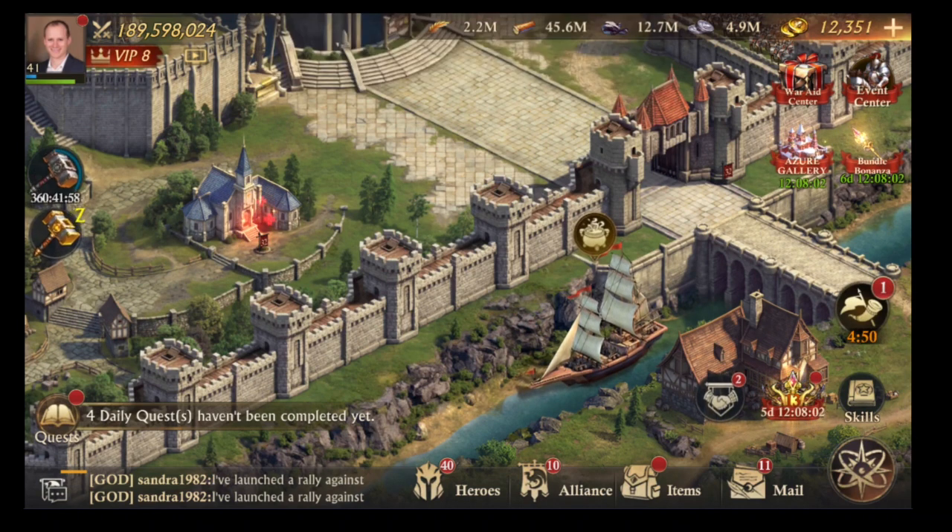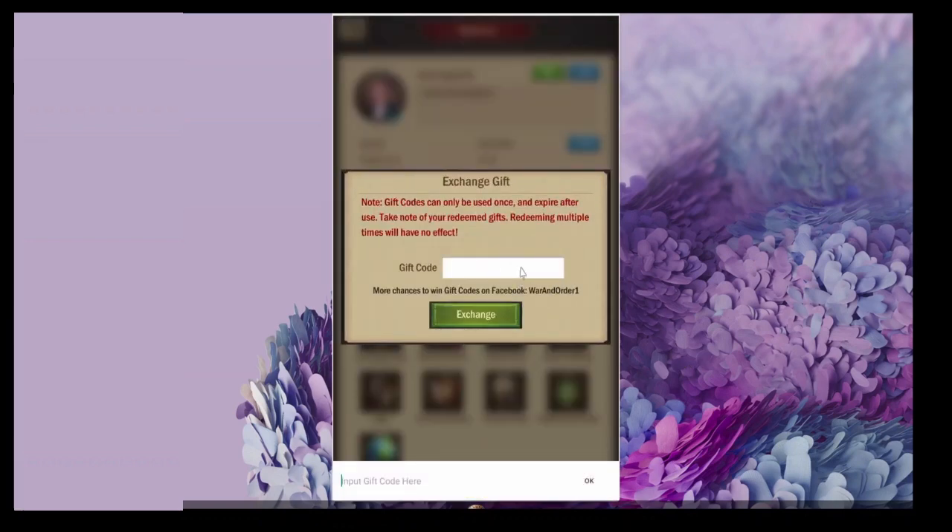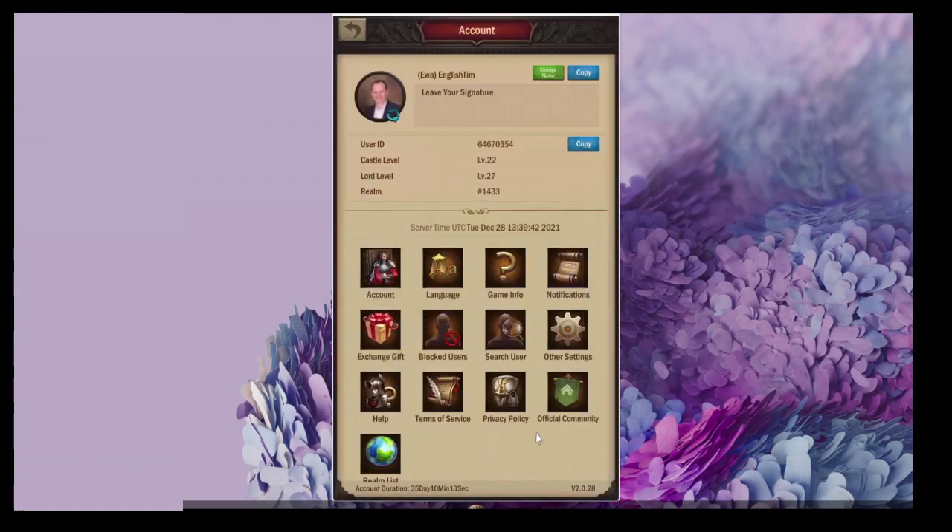So that is my review of King of Avalon Solar versus War and Order. Going back to my conclusions: if you're enjoying Solar, stick with it — love it. If you're thinking that Solar has something missing, it's not quite the game you thought it would be, please do come to War and Order. I've got a code you can use for new players — that's EnglishTim. Use the link in the description of this video and that will take you straight to the download, and I may make a commission. If you're happy with that, great — it would support my future development. If not, please go straight to your app store.